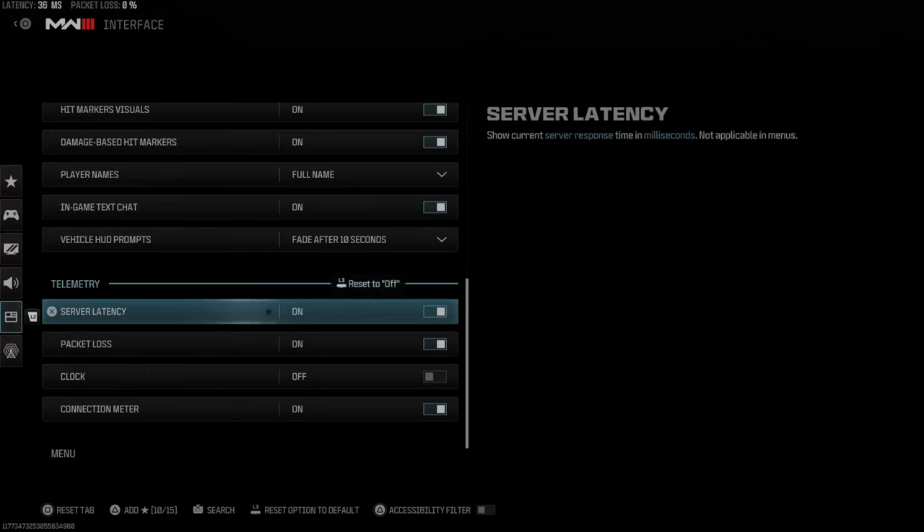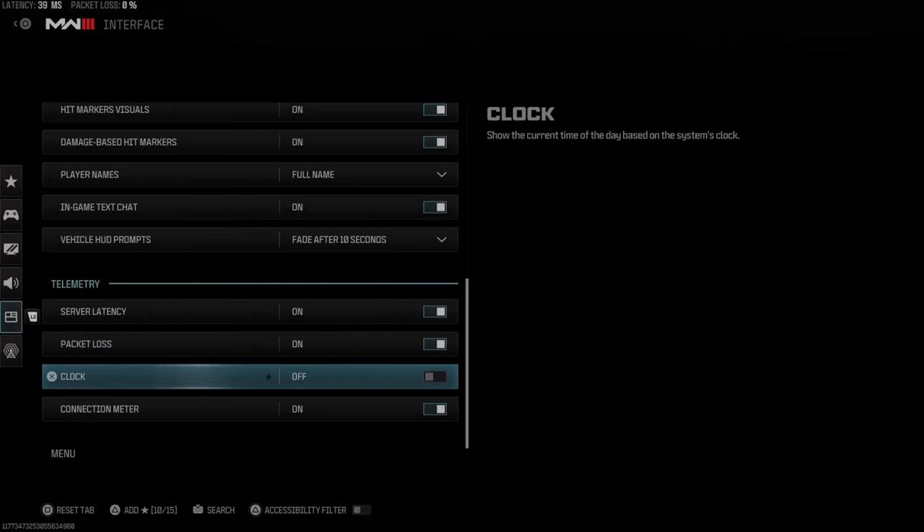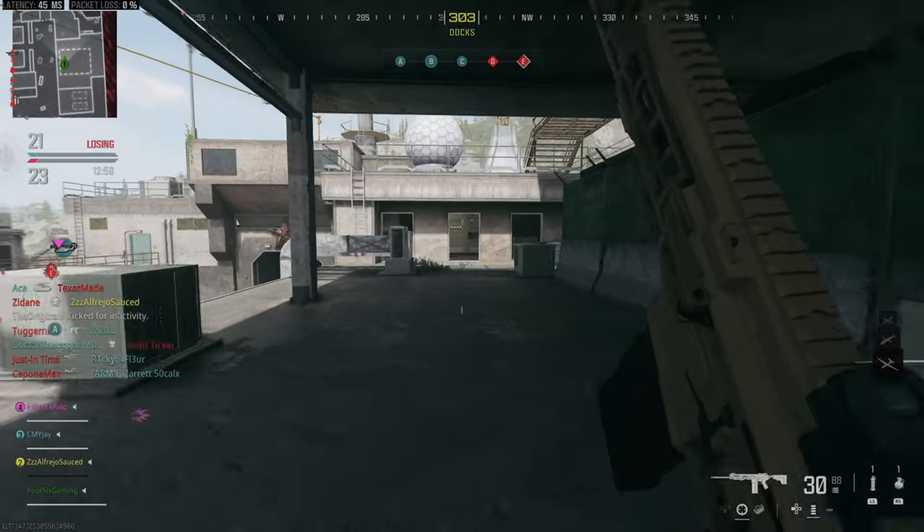Then we can turn on Server Latency, Packet Loss. There is also an option for the clock and the Connection Meter. Now typically I don't use the Connection Meter, so I'm going to turn this off, and it will remove the graph from the upper left side of the screen.